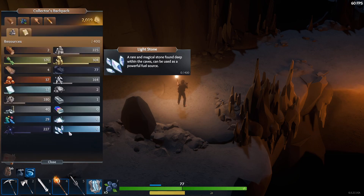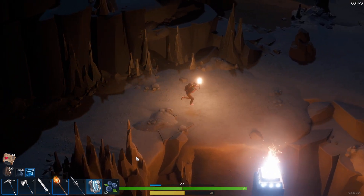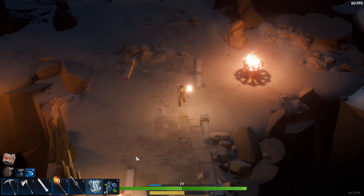Does it say anything special about that light stone? 'A rare and magical stone found deep within the caves, can be used as a powerful fuel source.' So it looks like it's something we find deep in a cave. I wonder if some of the newer caves we've opened up are going to have those more readily available, because this one doesn't have much of that going on.